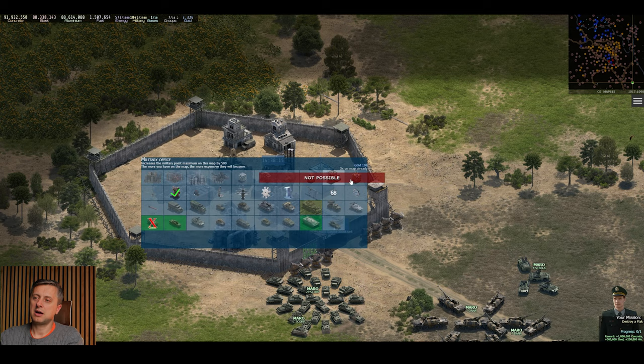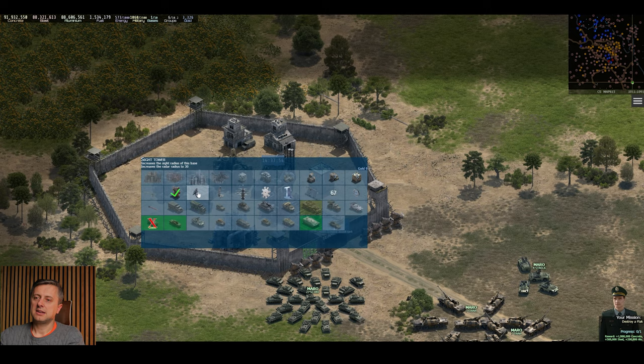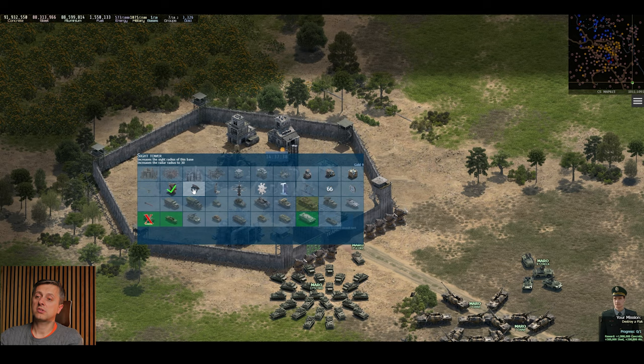There are no flags on the home base. Now we've got the side tower. The side tower shows you the black war fog — as they call it — which is what you can see. Anything which is in the fog you can't see. However, if you upgrade your side tower that will give you a better view.